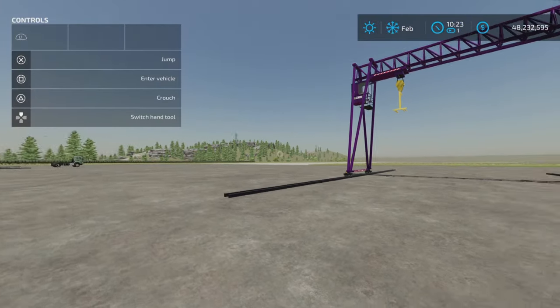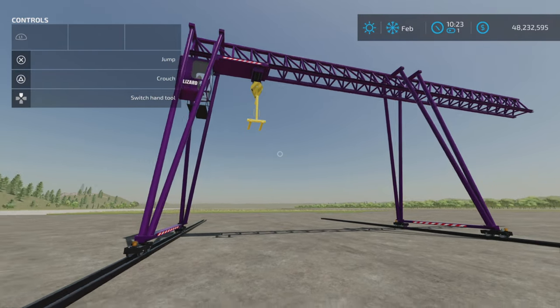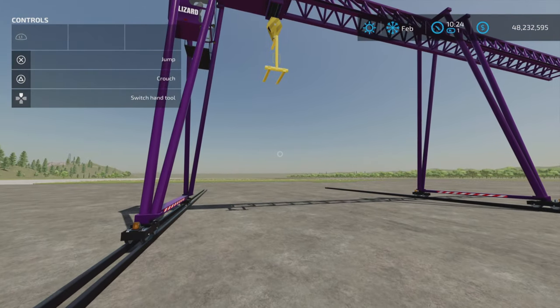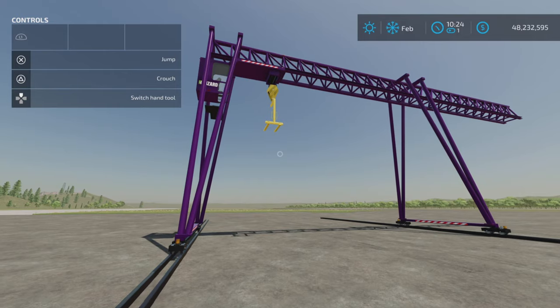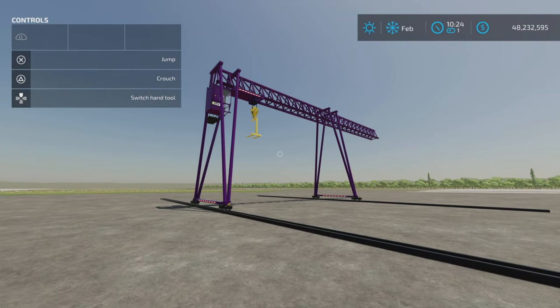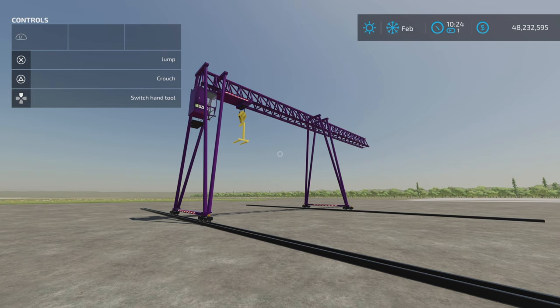And there you go — that's the update to the Wood Crane. A really good update. It works really well now. Before you would fold it and it would appear somewhere else if you didn't do it just the right way, but now the trailer disappears and will always be with it — it's kind of linked to the trailer at this position. Wood Crane by Kenny456 on Farming Simulator 22. Thank you all for watching, and remember it's only a game. Till the next one — bye for now.